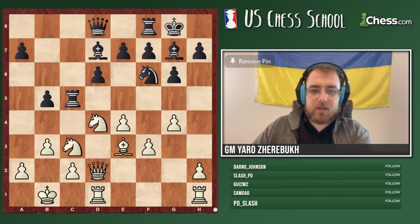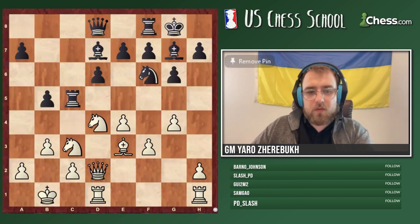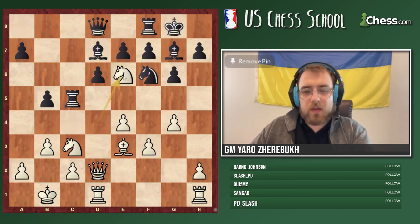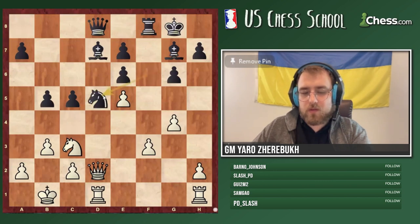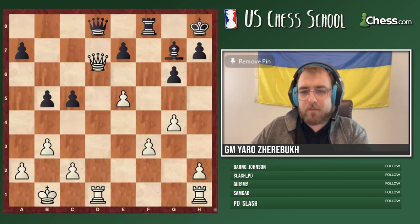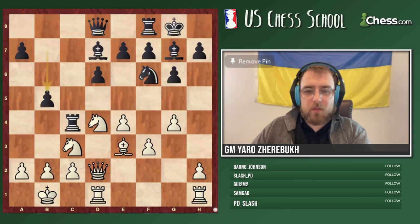This one is pretty easy — Knight e6. A lot of you mentioned this in the chat. After Knight e6, if Bishop e6, obviously Bishop c5. And if f×e, then Bishop c5 takes and e5. If the knight goes to f5, just takes, takes, Queen d5, and we win the bishop. Pretty simple. I really like when black plays the Dragon — it's probably one of the most beatable openings out there, along with the Modern Defense and the Scandinavian.